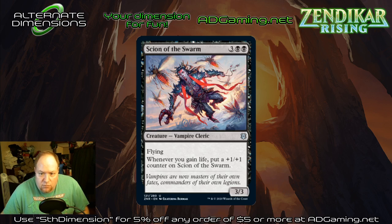Eon of the Swarm — three and two black for a vampire cleric. Flying. When you gain life, put a plus-one plus-one counter on it. It's a three-three. An evasive flyer that gets bigger when you gain life — fits the vampire mold, fits the cleric mold. Slightly understated for the mana cost, but being a flyer, that's actually a good number for black. I don't think it's constructed-worthy. There are better creatures at five mana. But this is going to dominate limited games.